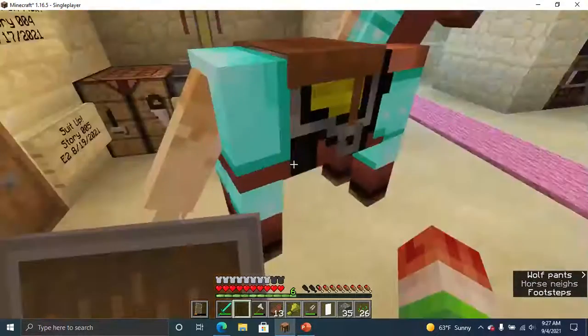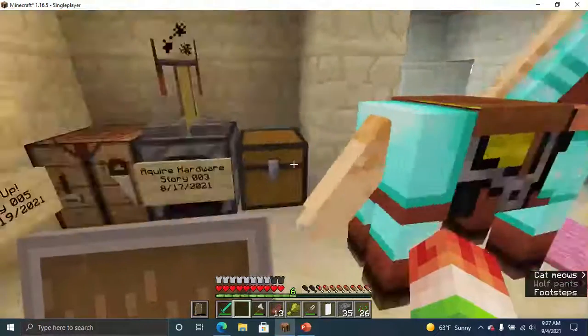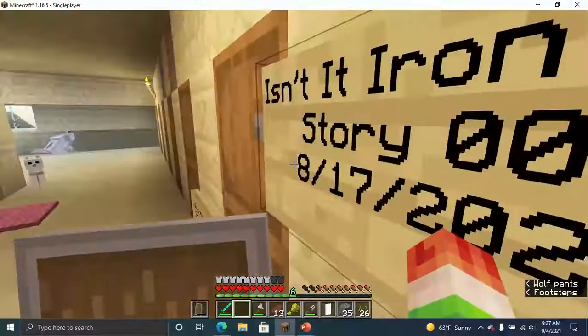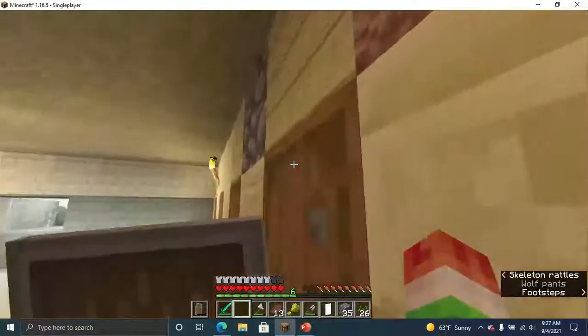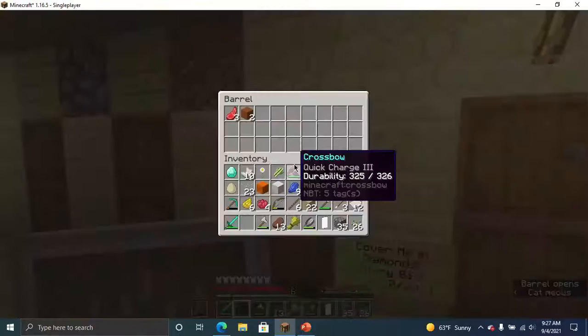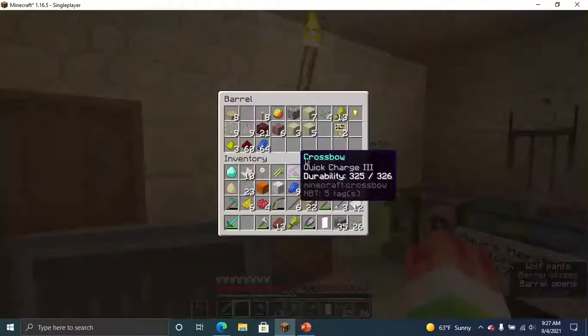The horse armor is not changing due to the shader, and so does the barrels. Some textures are still the same — either because of the version or the shader pack.